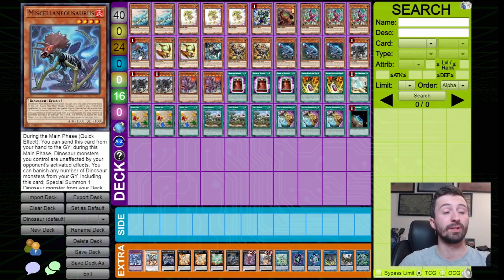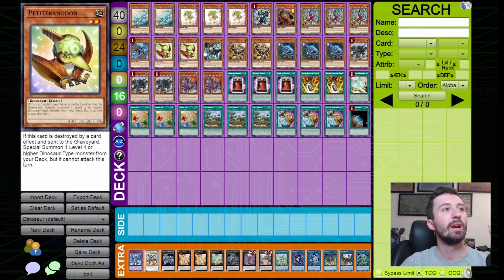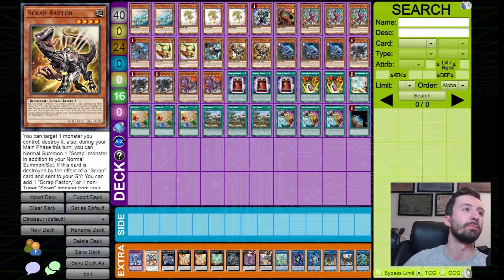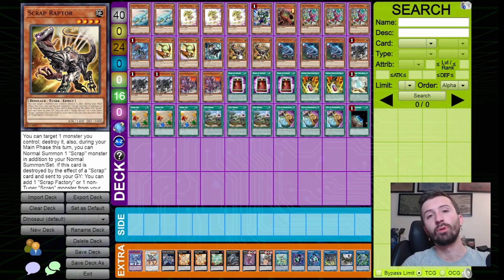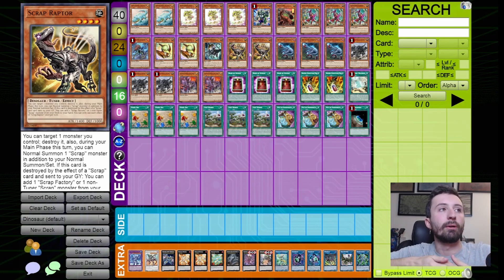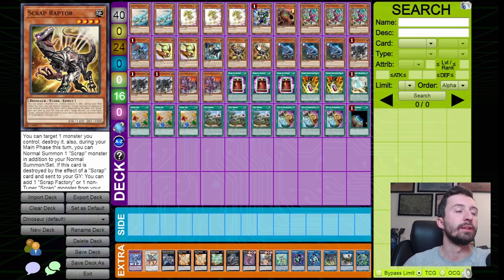One copy of Miscellaneous Source, the last card still on the ban list for this deck. I am playing a small Scrap package — I'm still a bit iffy on it because drawing Scrap Chimera obviously sucks, but the synergy with Raptor, the Babies, Fossil Dig, and the destruction makes this engine worth it. You get more combos, more extensions, more options. Scrap Raptor is a tuner so you can go into Savage Dragon and add extra bodies for Rank 4 plays.